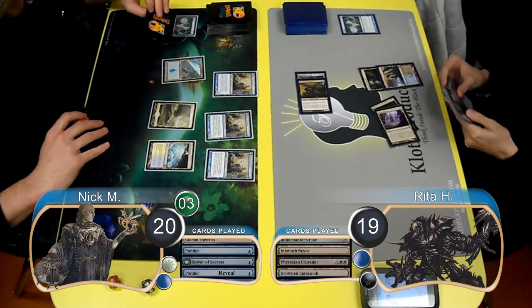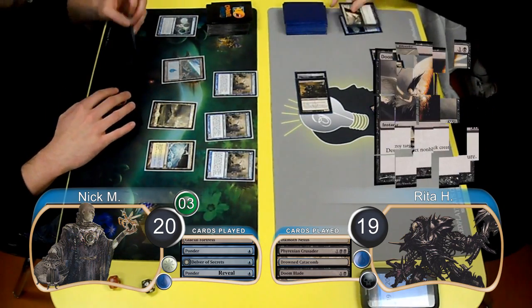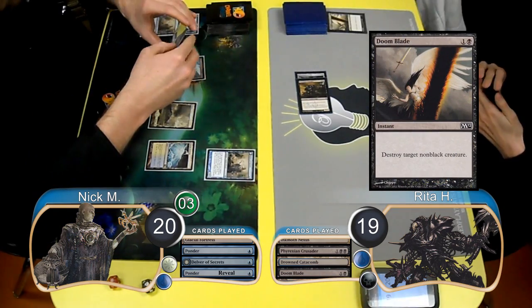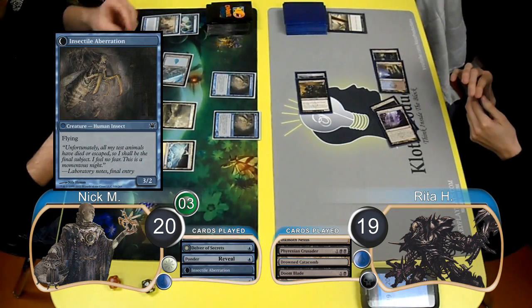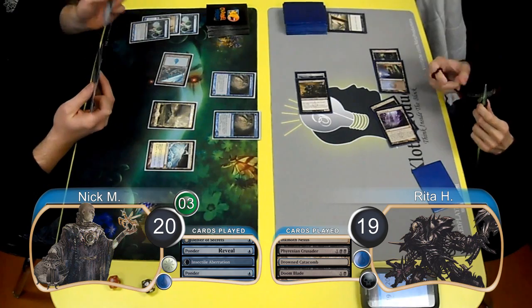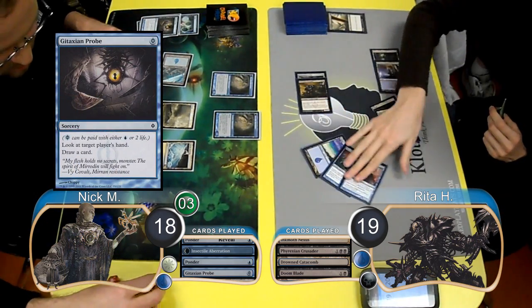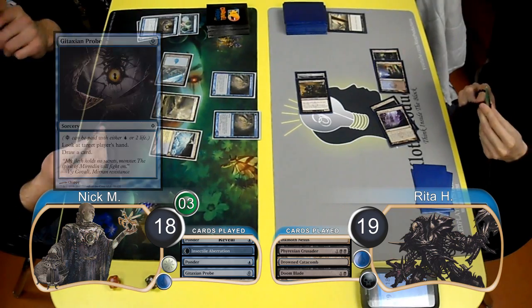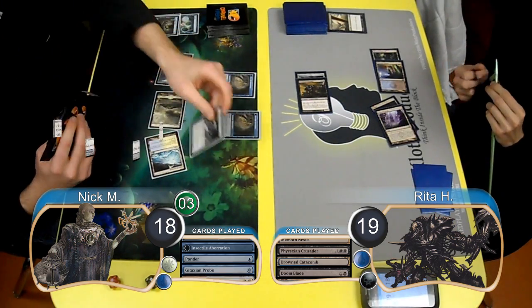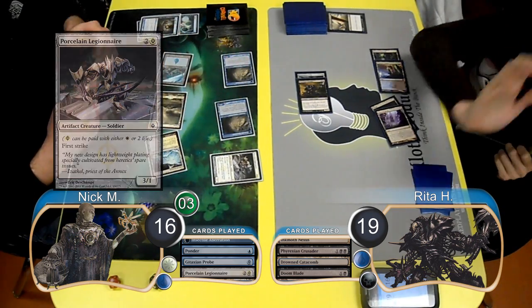Nick revealed a Ponder on top of his library during his next upkeep, so before all the Delvers transformed, Rita used a Doom Blade to destroy one of them. Then they became Insectile Aberrations. Nick played the Ponder and chose to shuffle the cards away. He then paid two life, going down to 18, to resolve a Gitaxian Probe and look at Rita's hand. He paid another two life, going down to 16, to cast a Porcelain Legionnaire. In combat, he attacked with both Aberrations, taking Rita down to 13.